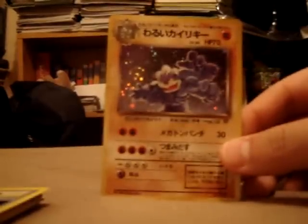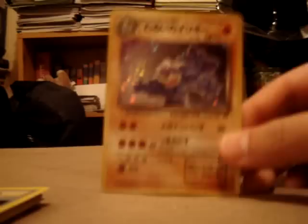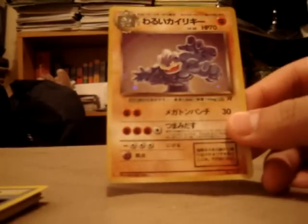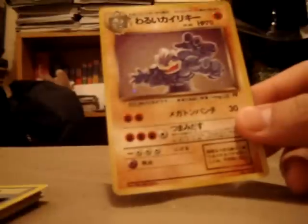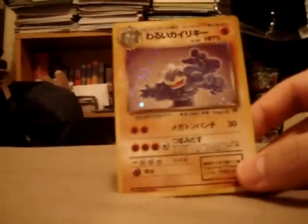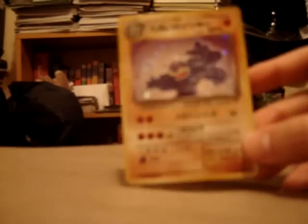I've also ordered the new deck box pack thing with Charizard Level X and Garchomp Level X — I've ordered that. I'm not sure when it'll arrive because it's from Japan. Please comment at the bottom and give me a suggestion for what pack I should buy — any old pack, not the new packs, so before EX really. I'm hoping to get some Neo Destiny because I really want the Jolteon for its artwork. If you live in the UK, PM me because I'll probably trade for it. So see you guys — comment, rate, and subscribe.